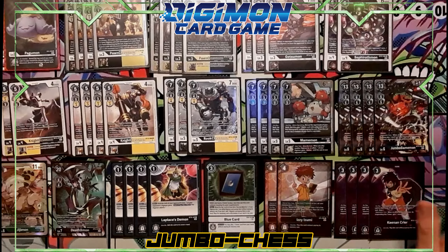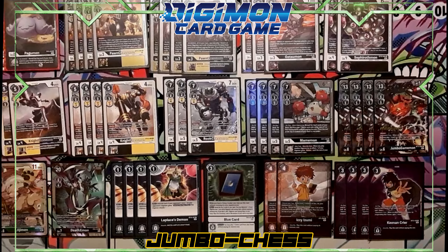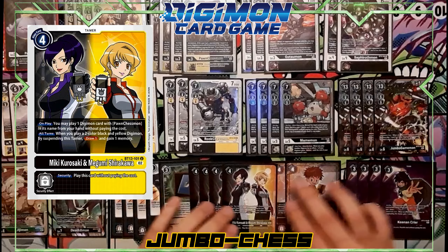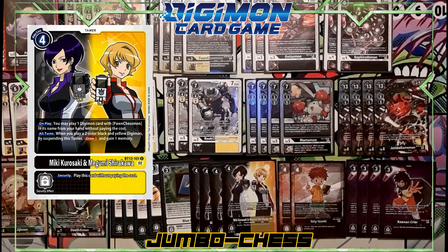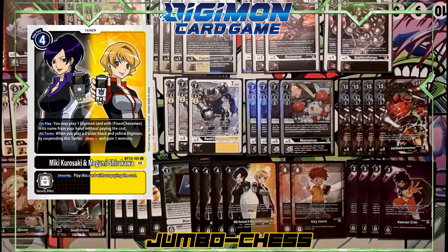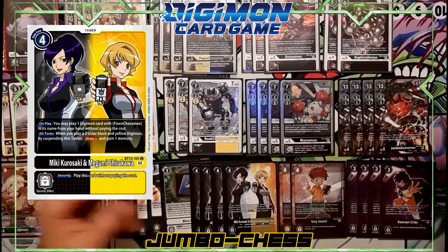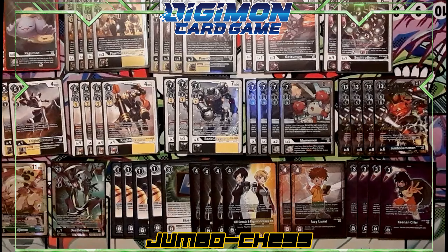I've had times where three or four Keenan Criers are out and Jumbo Gamemon plays Mamemon from the source — just suspend them all and gain a ton of memory. The last tamer cards are four Miki & Megumi. You cannot run this deck without four of these. On play, you can play your Pawn Chessmons from hand for free; and on all turns, when you play a two-color black-and-yellow Digimon, suspend the tamer to draw one and gain a memory. Use Jumbo Gamemon, play a Rook Chess, Night Chess, and Pawn Chess from the source, and gain a whole bunch of memory.